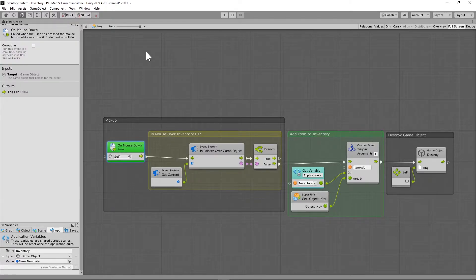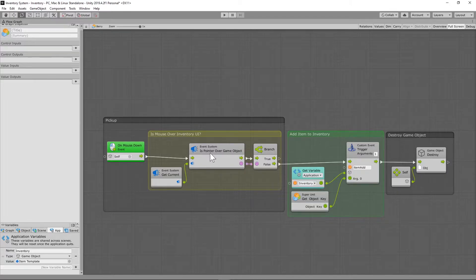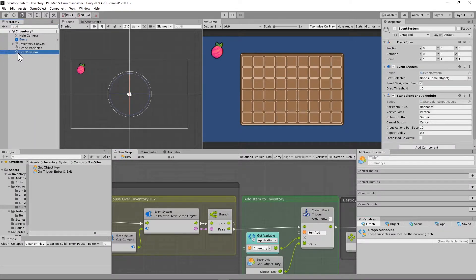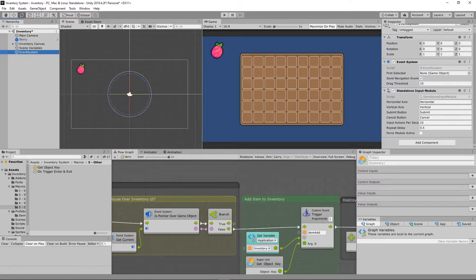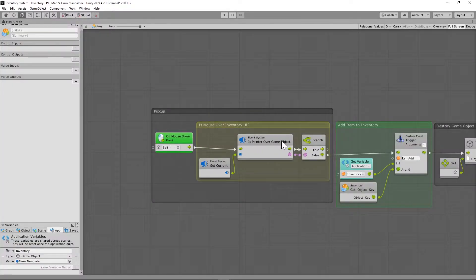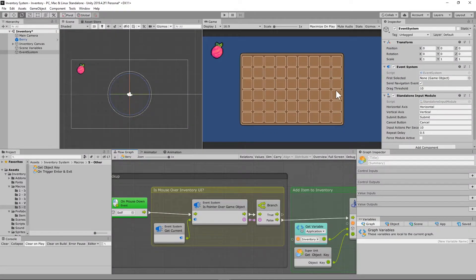When I have a mouse down event and click on that game object, it's going to check an event system. Anytime you add a flow macro or flow machine to your scene, you'll notice a little event system game object — that's what's being referenced here. It's checking to see if our mouse pointer is over the UI inventory panel. The reason I have this is because I don't want to click items through the inventory panel — I want to interact with world items, not items behind the inventory UI.